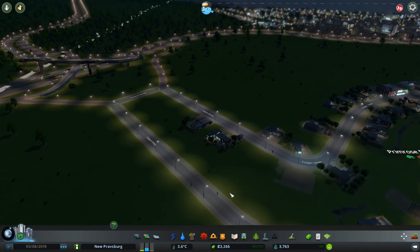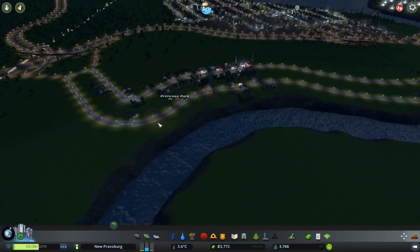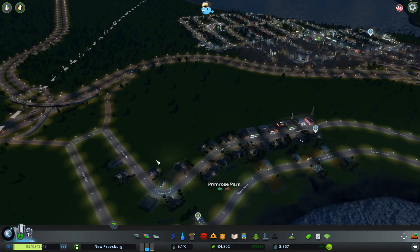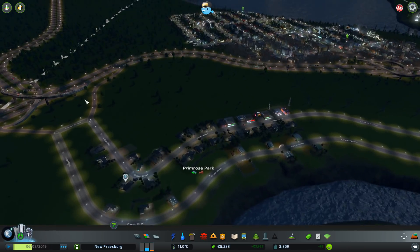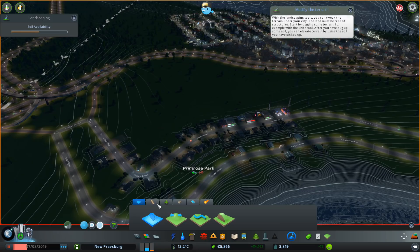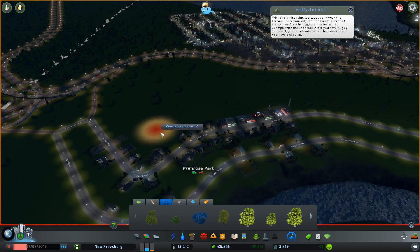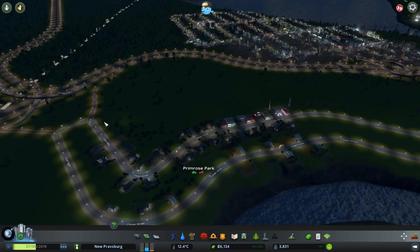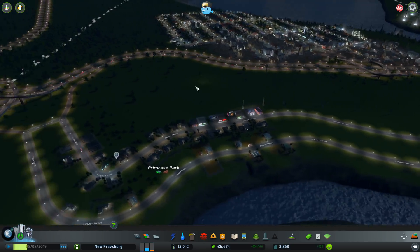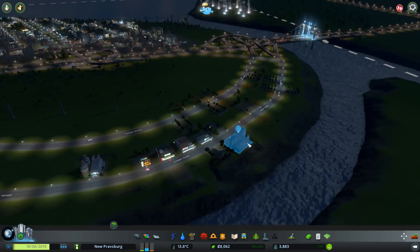I do think we're probably going to need some more services to make this work — another school for all the farm kids in this area, another fire station, another police station. We might even use the roads that are already existing to create some nice little suburbs down here. And we can use a tree painting tool — another mod I added in — to just place a bunch of bushes and stuff like that, kind of separate it out and have some nice quiet suburbs over here. I kind of like the way this is shaping out.